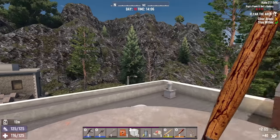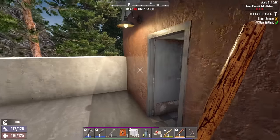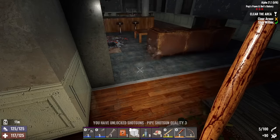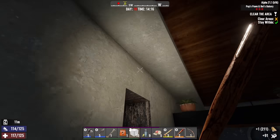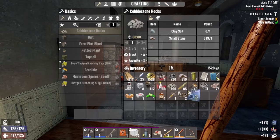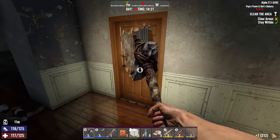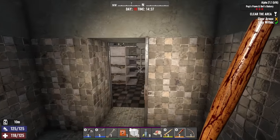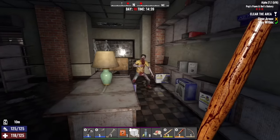A couple more steel club parts. I'll scrap the hat. Heading down. Shotgun crafting — can make a level three pipe shotgun, but definitely not going to do that. Got a snake in there. And this is the pawn shop with the main stash. That went quicker than I thought. I'd rather have extra time than be rushing to get home.